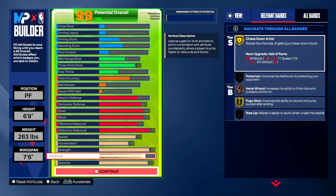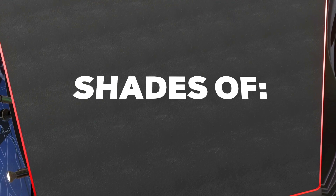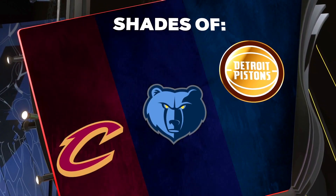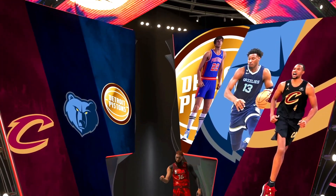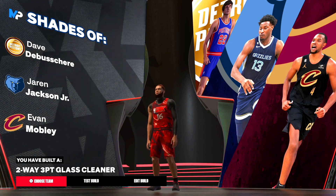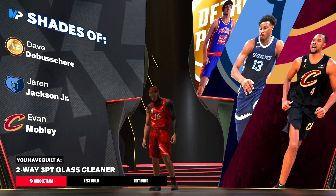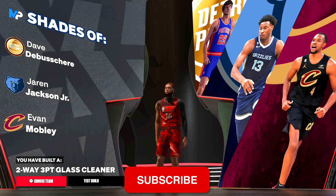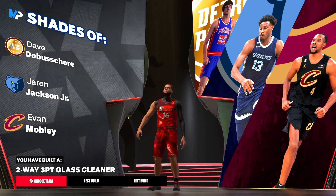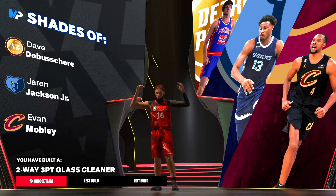This build is again one of my favorite builds, but everything is personal preference. It's power forward, 6'8", 263, 76 wingspan — hall of fame rebound chaser and hall of fame brick wall. For shades, I always get Jaren Jackson and Evan Mobley. The archetype is a two-way three-point glass cleaner. Give it a try, let me know if you tweak it, and leave a comment below. As always, like, comment, subscribe — I'll be bringing more build videos, pro-am builds, animations, jump shots, and more. I appreciate the love, see you guys in the next video.